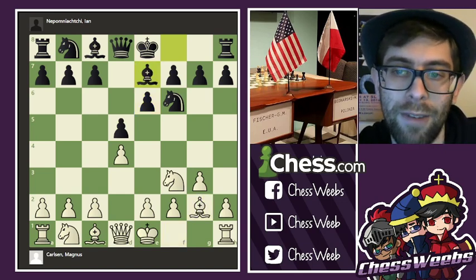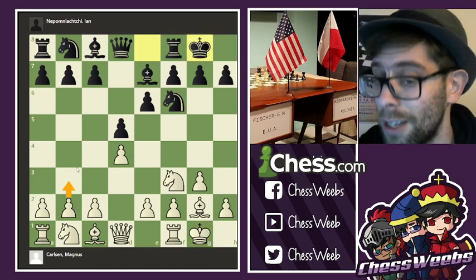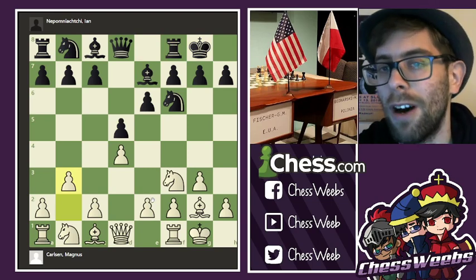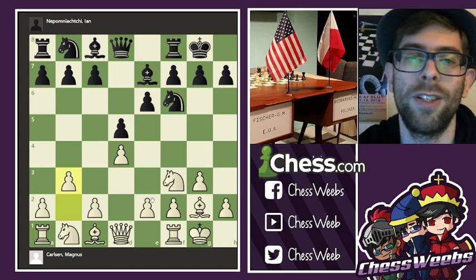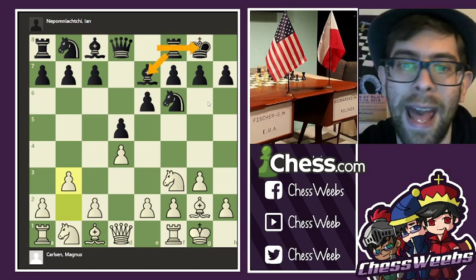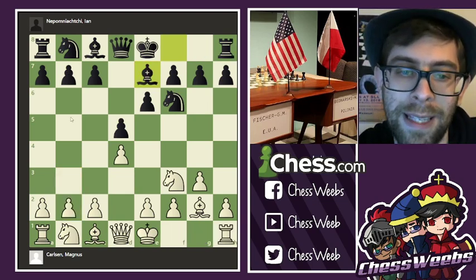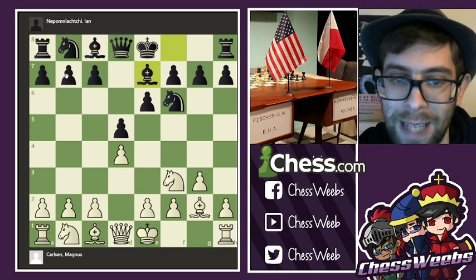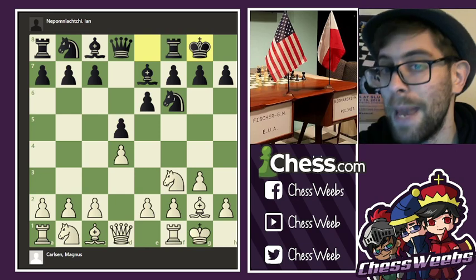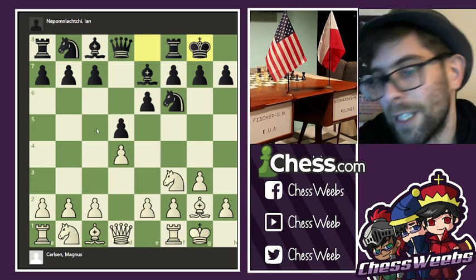Bishop g2, bishop e7, castles, castles, and then b3 — which is such a rare move in this position and actually very interesting. People were talking about why this is so unique. Well, most of the time black does not stick to his guns and go for bishop e7 and castles, but tries to stop the c4 plan with b7 to b5 and control the c4 square. Going for the main line is much more rare than you would expect.